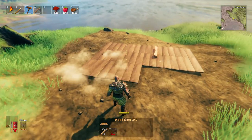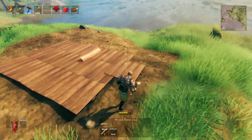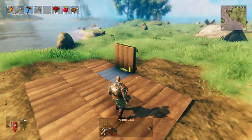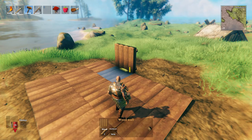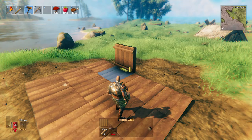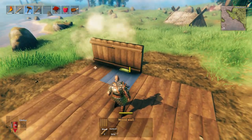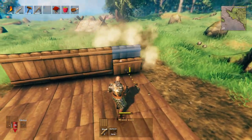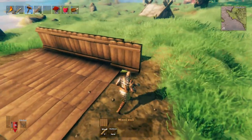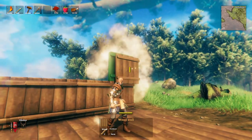Once the ground is how I want it, I start putting floor pieces down to work out the floor plan, then start putting the walls up. Walls in Valheim have two textures — an outside and inside. I like to have the beams on the inside and a flat outside, because I like to add detailing and decoration to the outside to break up the plain wood.